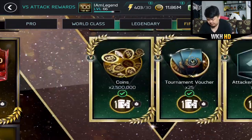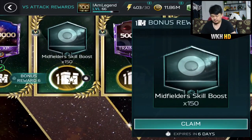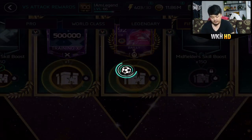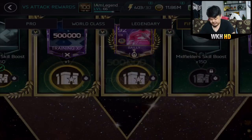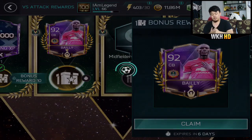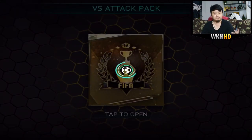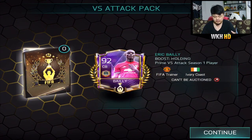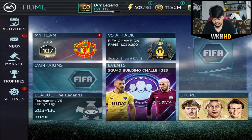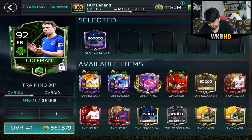We're gonna claim all of the rewards — first, second, last: 500,000 training XP for defenders, which I'm gonna use later in this video. That's a good pull. And then last but not least, our main player Eric Bailly, who is going to be my main center back and our second rank transfer for sure. I'm gonna use that 500,000 training XP to rank up a player and then rank transfer to Eric Bailly. First I'm gonna upgrade Coleman.